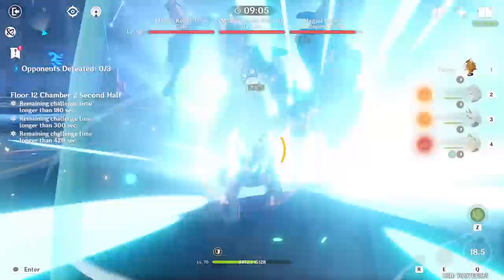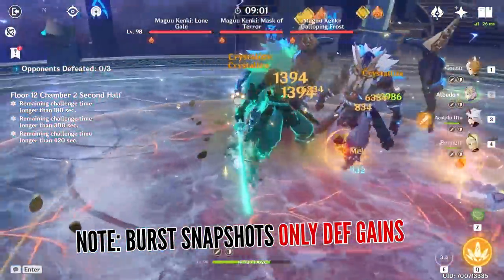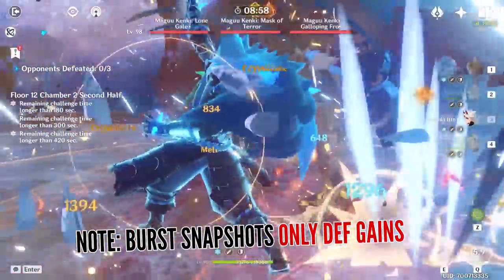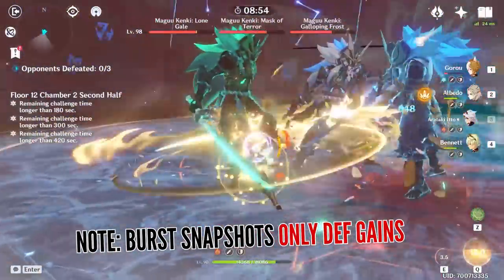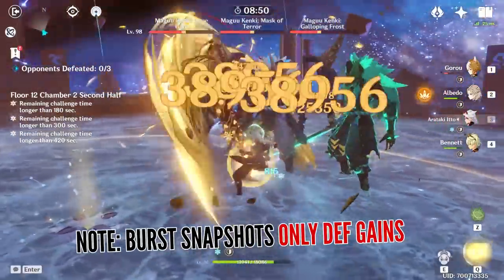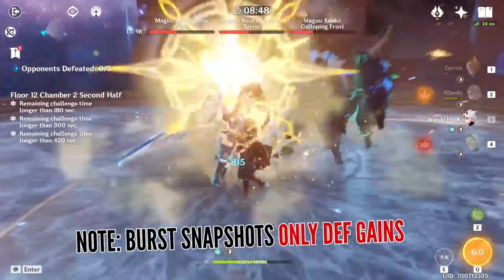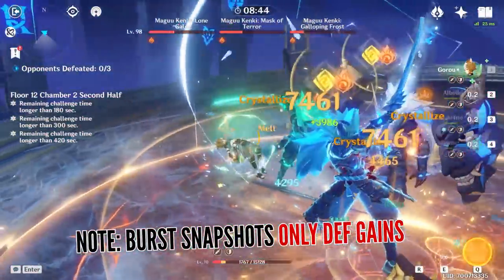Since Itto's burst snapshots, you want to do all of the buffing and setup before going into his burst mode. The rotation includes: first shield up with either Diona or Zhongli, then use Gorou's skill followed by burst, afterwards switch to Albedo's flower, and then any buffer like Mona with Thrilling Tales should be the second-to-last teammate so you can finally switch to Itto and maximize the damage.